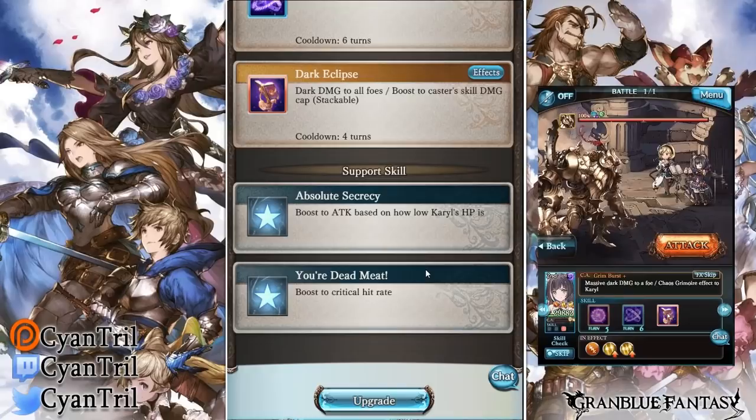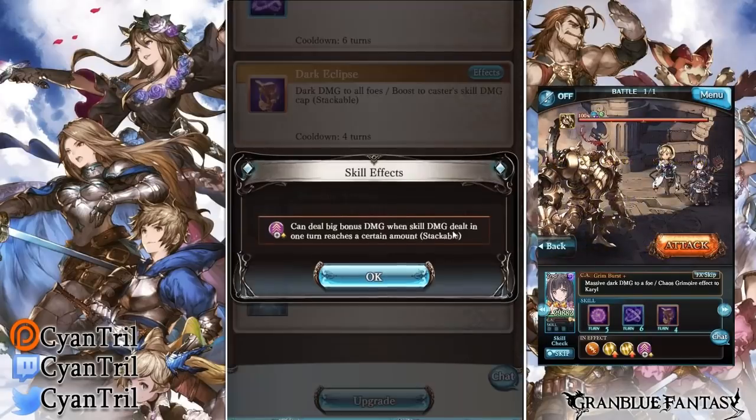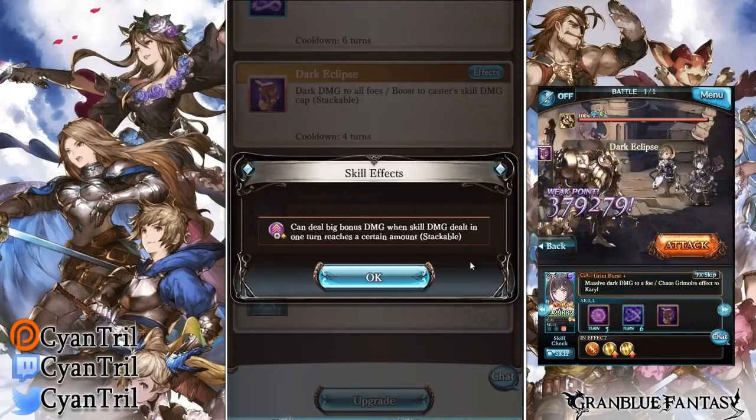Her last skill is Dark Eclipse — dark damage to all foes and a boost to skill damage that is stackable. Keep in mind it's an indefinite boost, which is something you should look at. It can also be dispelled.